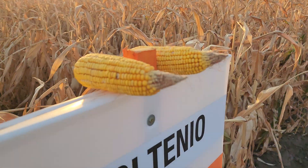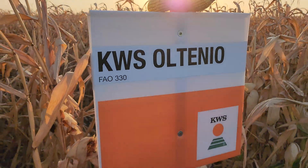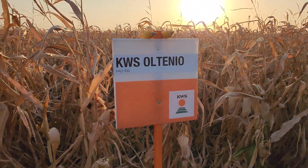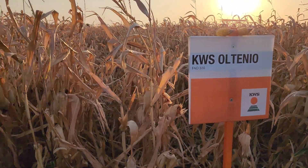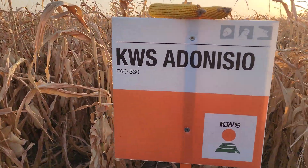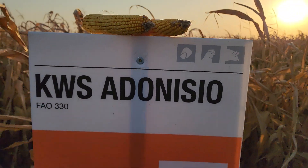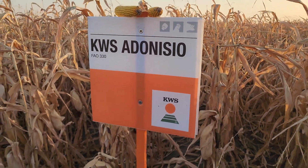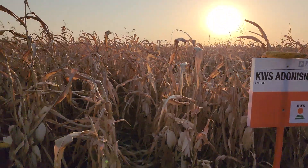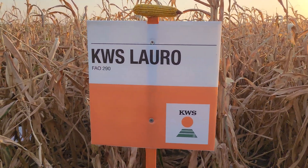Altanio is not the best — very small ears, small grains. This is a quite early maturity group, FAO 332, and in these conditions it's just not enough. KWS Adonisio — not perfect but look how big the ears are — actually much bigger. Adonisio would be more reliable here in these conditions. We observed Adonisio previously in the sheet — you can check our other video.